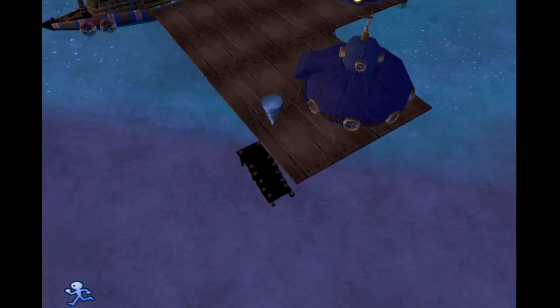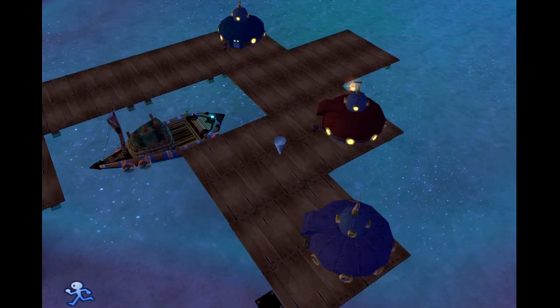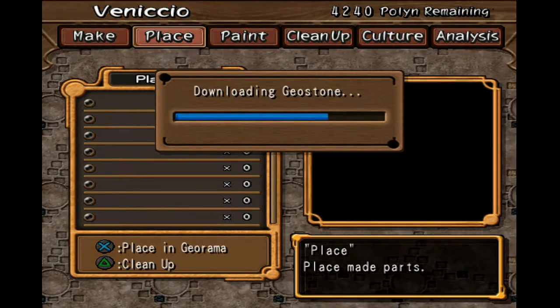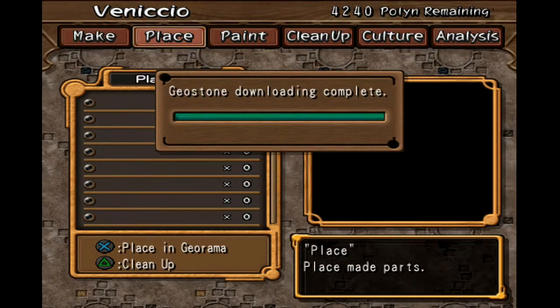So now what I need to do is go into the Carpeterian, open up the menu — there we go — downloading Geostones. Geostones downloaded.